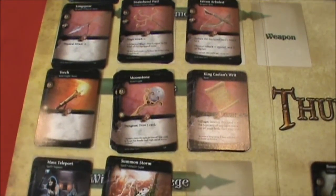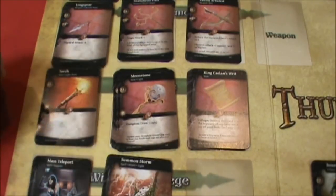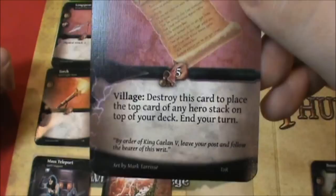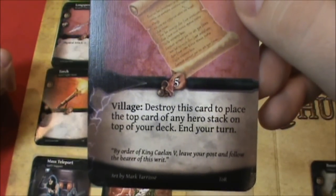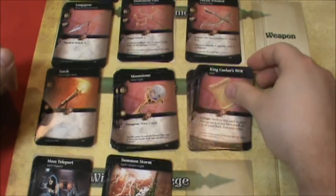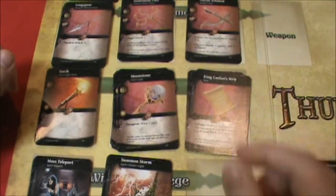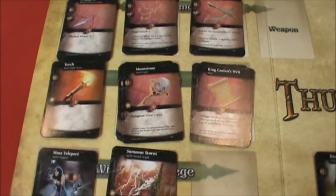Then we've got some sources of light — these are items. We've got a torch and a moonstone. And then something here that says: destroy this card to place the top card of any hero stack on the top of your deck. So I think this helps you get a hero, maybe for a little cheaper. It costs five gold, and some of the heroes cost six or seven gold.